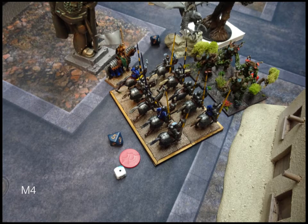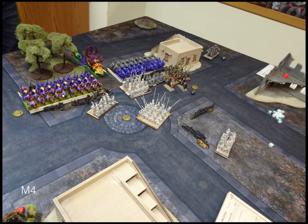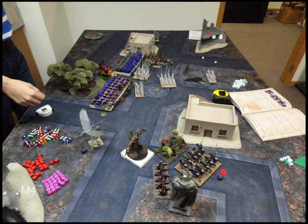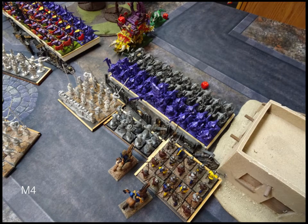Turn four. I fail my headstrong roll on my knights, so they're not doing anything. In movement, I take my flying hero out and around — just put him in a position so he'll have to do something about him. On this side, I do a triple charge into the right horde of salamanders — two pikes and the militia mob going in. In the shooting phase, I put one of my lightning bolts at these guys, saving my other one for Banechant.